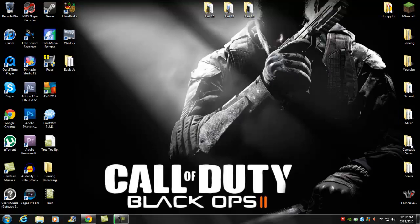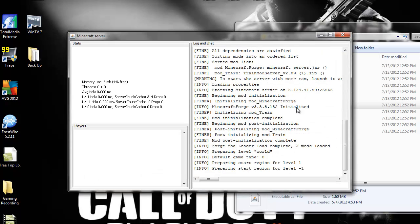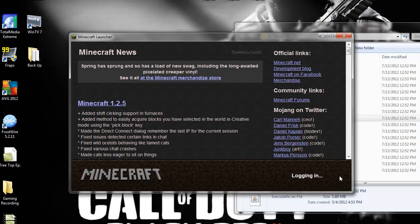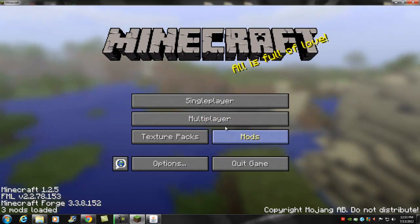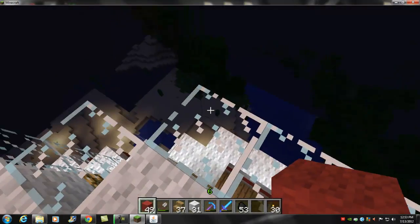Drag and drop the mod into your mods folder — that's pretty much it. Now let's start the server and see if it works. It started!